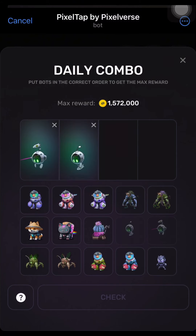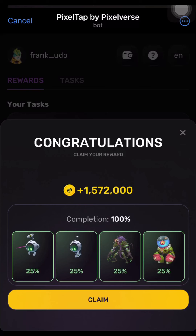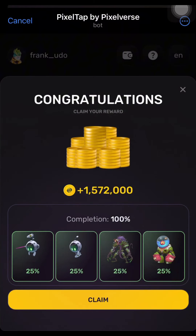This is our combo: this is your first card, this is your second card, this is your third, and this is your fourth card. Once we check and confirm, you can claim your 1,572,000 Pixel Tap coins.